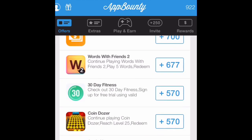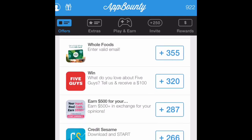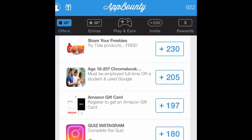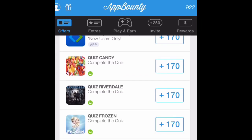Some of the offers you have to go up to a certain level on a game, some of them you just have to do a survey, and some of them are super easy where you just have to download and open the app and you earn points. I'm just going to scroll through some of the apps right here and show you.